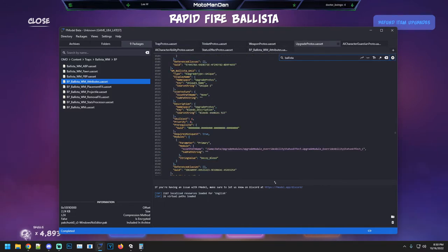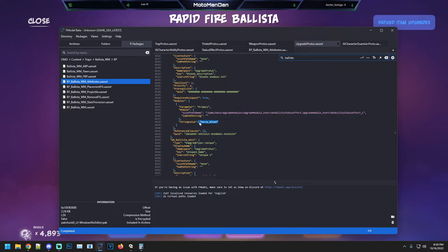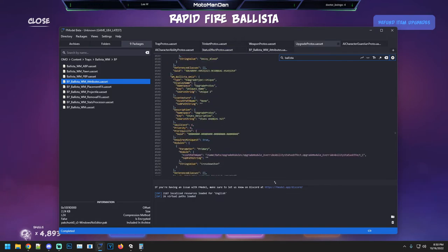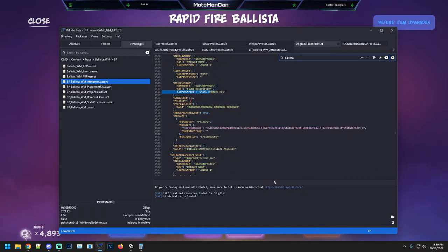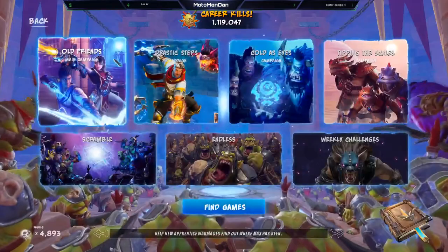In the upgrades we have two things: bleed enemies on hit, which applies the decoy bleed — that's three seconds at eight damage a second — and the other upgrade is stun enemies hit, which uses the crossbow stun, also for three seconds. That's really all there is to it. Let's jump into the game and take a look at what it looks like.